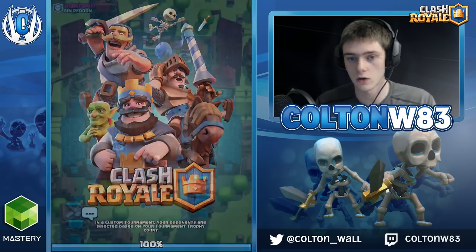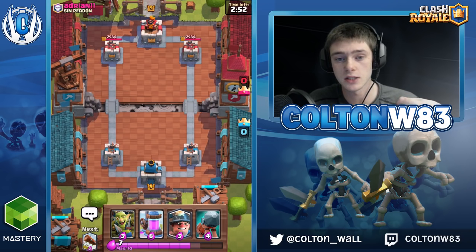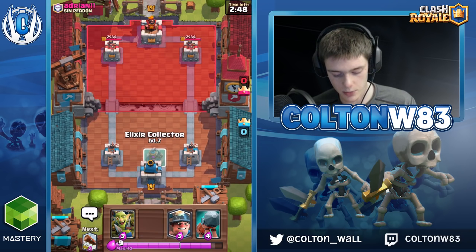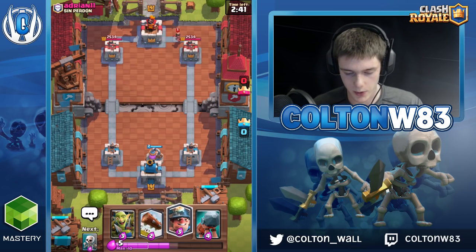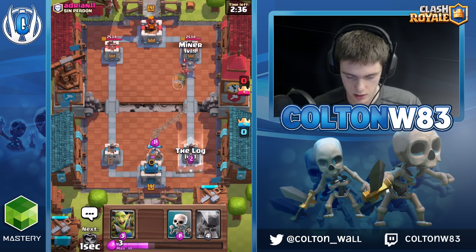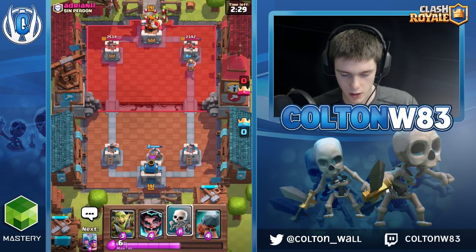So just to kind of go over the Control aspect: how Control typically plays is it defends first and then uses the Elixir lead to do small chip pushes. You're going to do most of your damage through chip. In this deck I start off with Pump if I can. You don't ever want to log a Prince at the start of the game because typically it's Spellbait within this meta, so Miner is a better counter. Now I can just log this — Miner will get chip as well. That's one positive one Elixir trade, so not bad.